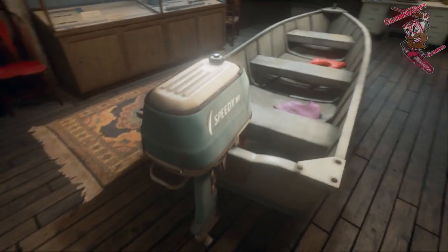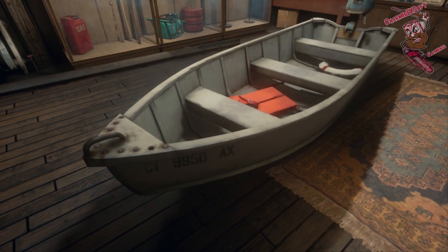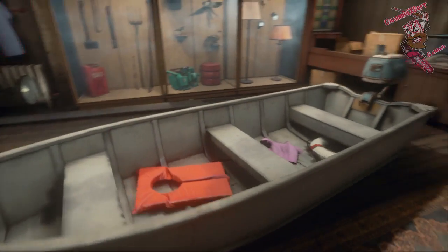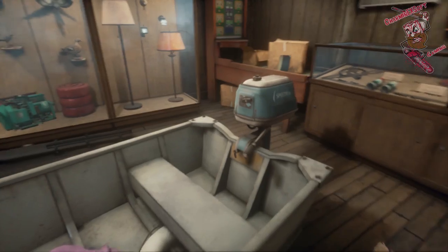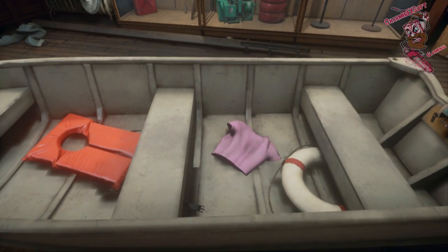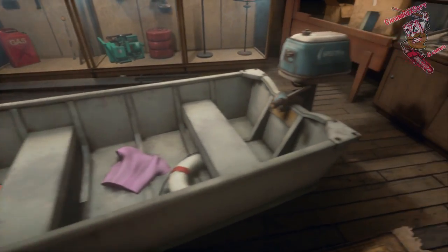The boat back here is pretty cool — this is a hard one to truly reference. I do believe it's from Friday the 13th Part 7. The boat used in Part 6 was more of a canoe style, whereas this is a white-style boat like Tina had when she was a kid in the beginning scene. It doesn't match perfectly — the motor is a lot bigger than the little trolling motor she had — but the biggest reference that says this is from Part 7 is that pink shirt, because Tina, as a child, wore a pink shirt in this boat.